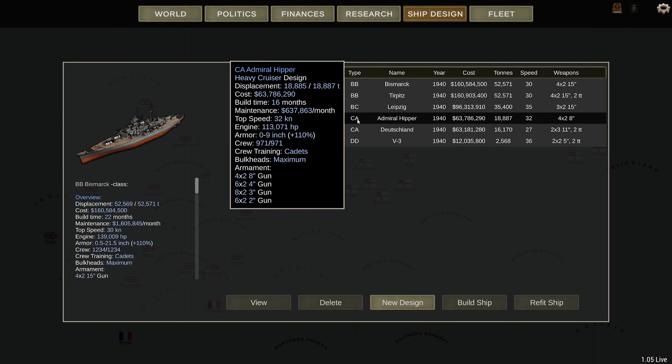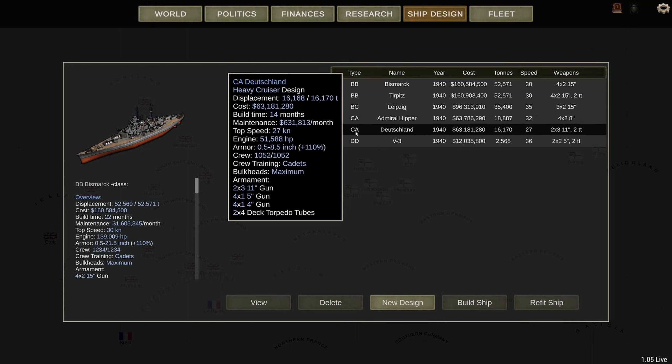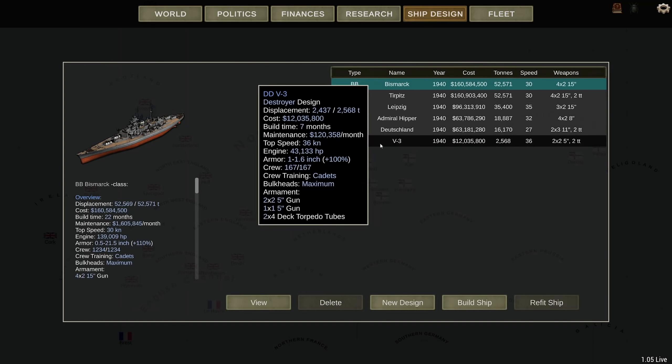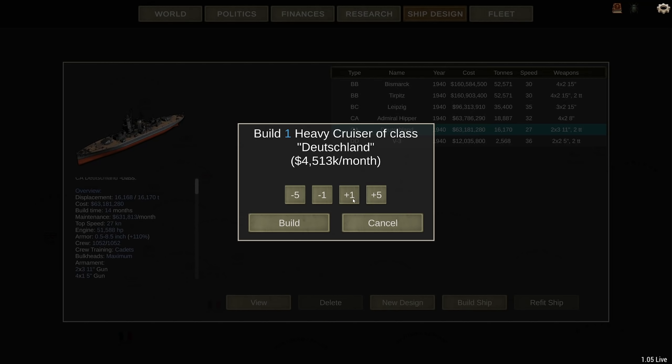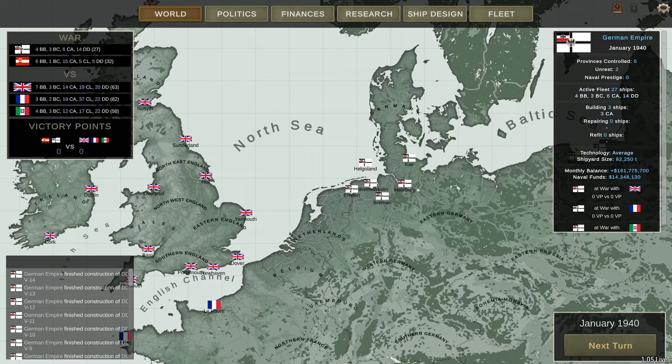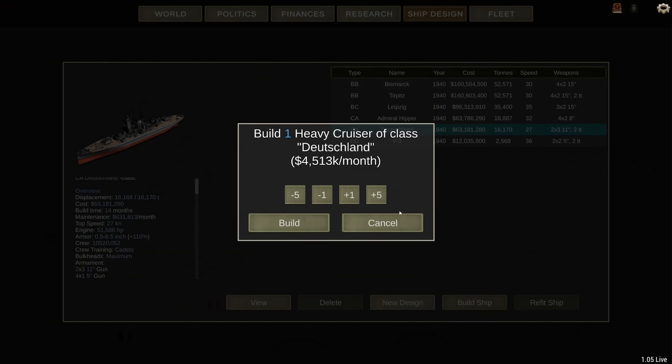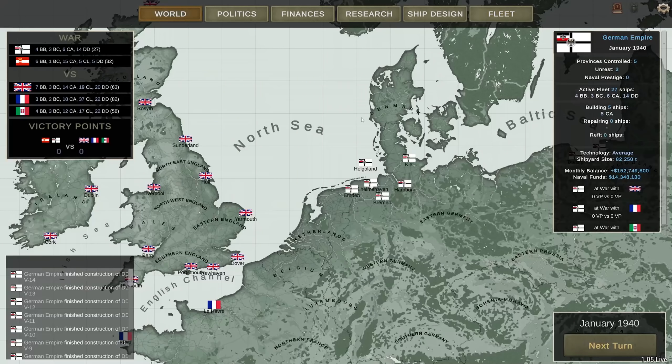That means I can bolster my fleet with more ships. Right now I only have one Deutschland-class. We're going to build a couple more, because considering the amount of ships the other guys have — especially light cruisers — we will probably see a lot of light cruisers, and that is something the Deutschland can probably engage very easily. I want two more. It's going to cost me 9 million a month but I still have 152 million balance in the plus.